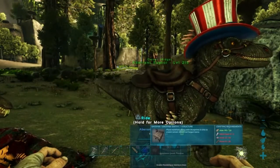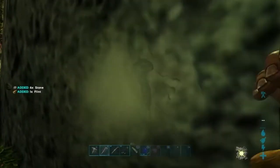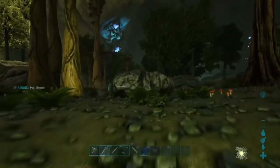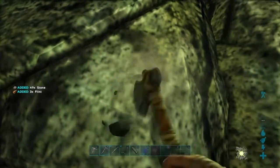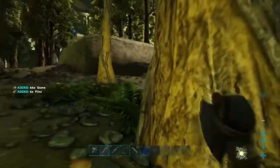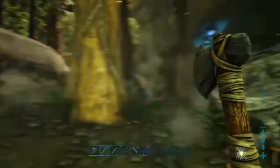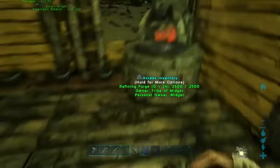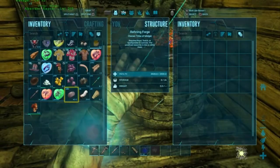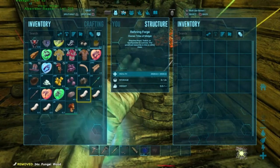For a smithy we need metal, fiber, thatch, wood, and stone. This is going to be the dangerous part of the video because we are going to go get some metal, and the metal is by the Carcanos and Spinos. We need to put 30 wood in here for the refining forge. I'll see you guys at the metal.